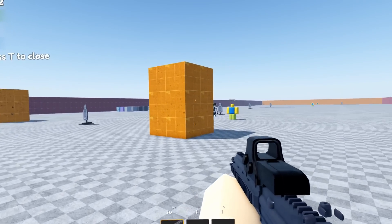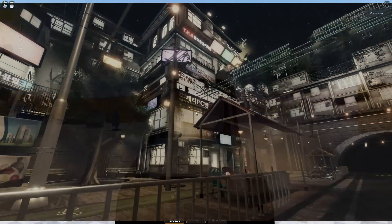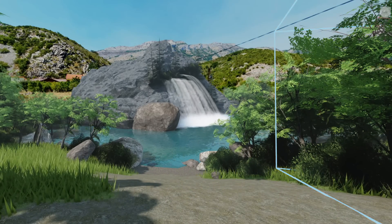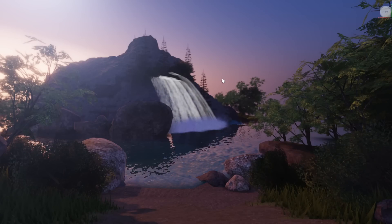After spawning in hundreds of trees and even making a tiny little mountain, I started the best part of realism — the lighting. This is the part of realistic Roblox games that just sells the effect. I'm not very smart so I used a plugin to do most of the lighting. I looked through the options, they all kind of sucked, so I just settled on one and turned the bloom all the way up.